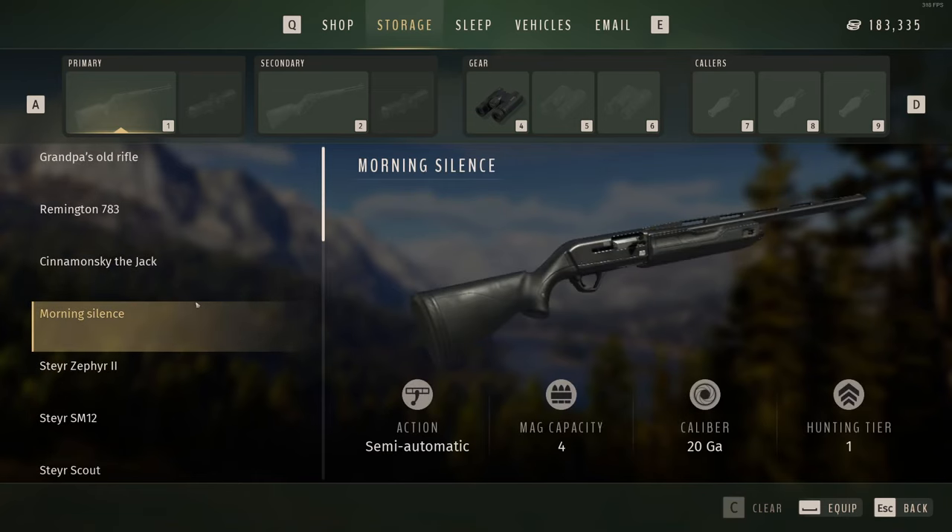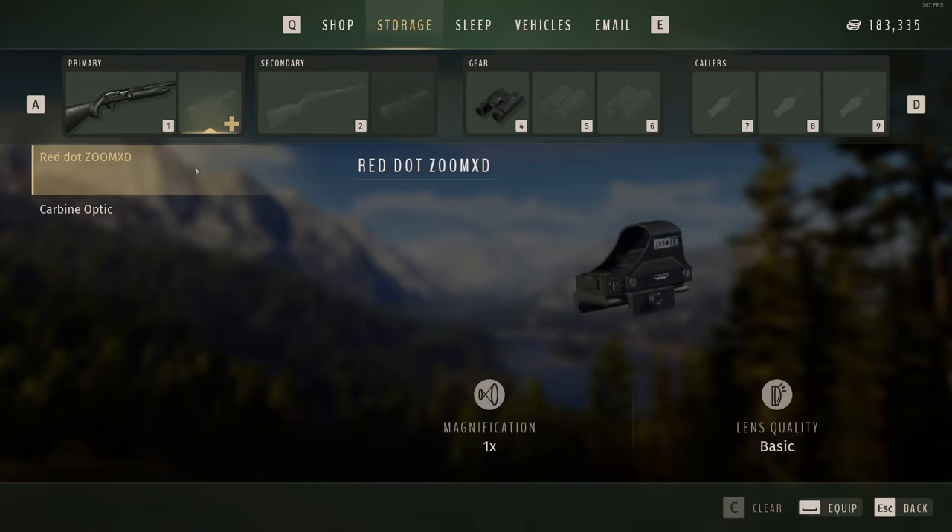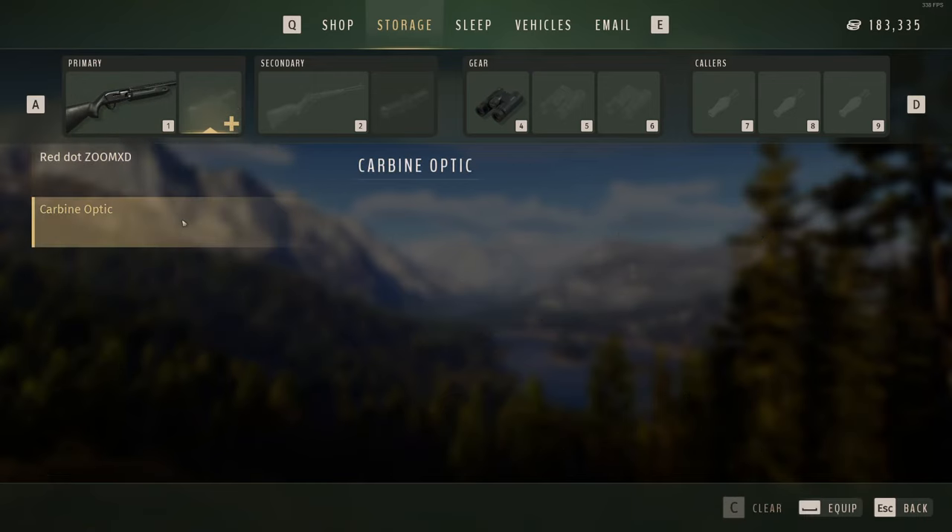20 gauge. There's no other use for these 20 gauges in the game at all. Don't use them for birds or anything like that. So I might as well use them for the rabbits — for the hares.